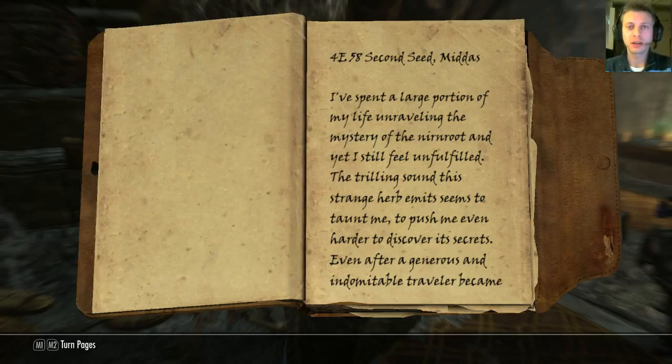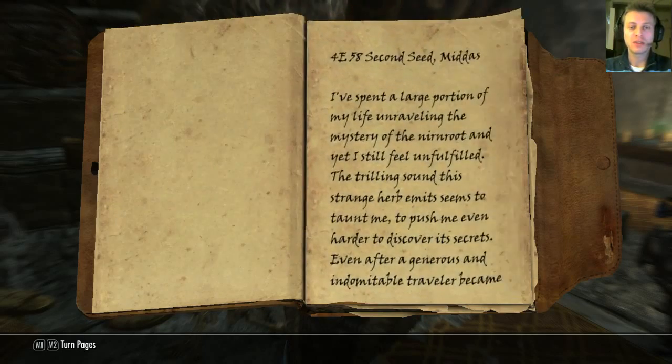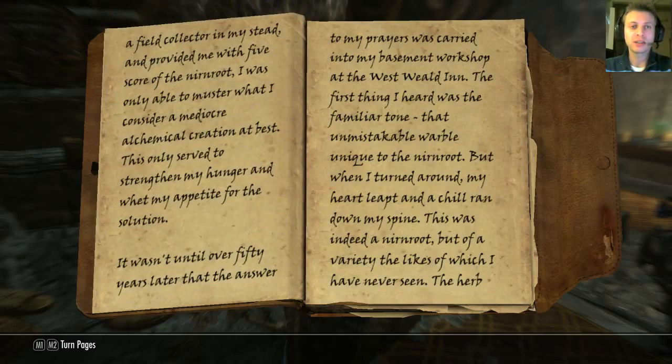Year 58 of the Fourth Era, Second Seed. 'I've spent a large portion of my life unraveling the mystery of the Nirn Root, and yet I still feel unfulfilled. The trilling sound this strange herb emits seems to taunt me, to push me even harder to discover its secrets. Even after a generous traveler became a field collector in my stead and provided me with five score of the Nirn Root, I was only able to muster what I consider a mediocre alchemical creation at best.' So that is a reference to the events of the previous game, wherein the player character had to collect 100 Nirn Root to produce variations on the same potion — essentially a dungeoneering potion. But even the best potion, as he says, was only kind of okay.